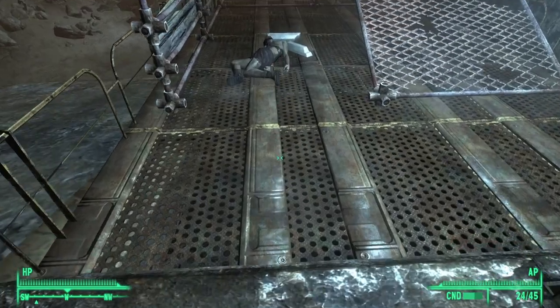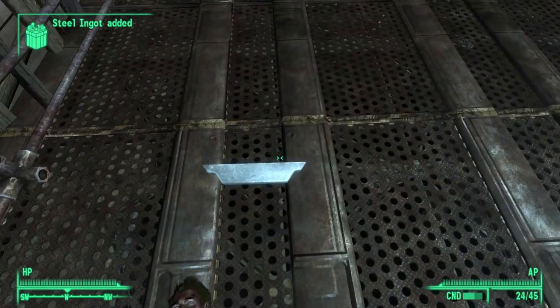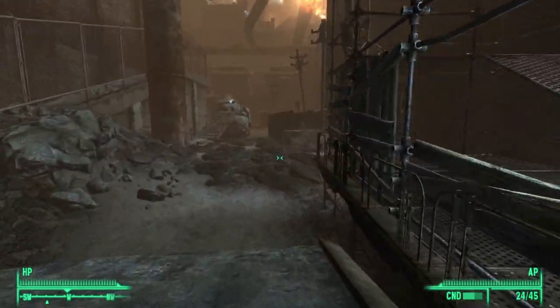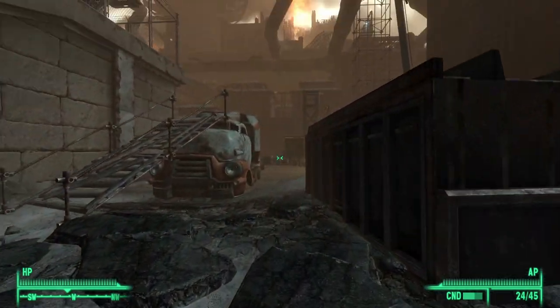The moment you get into the steel yard, just go straight ahead and you will see the first two ingots — that's one, two. Once you've got those, go back down and then head west.